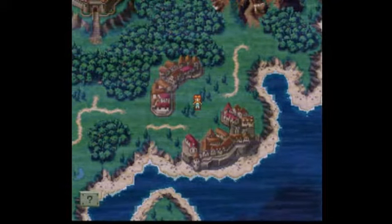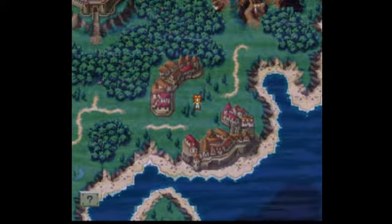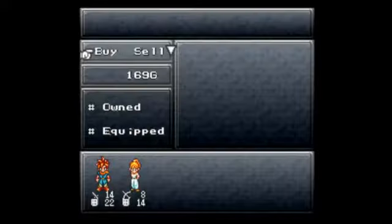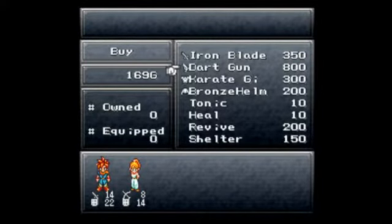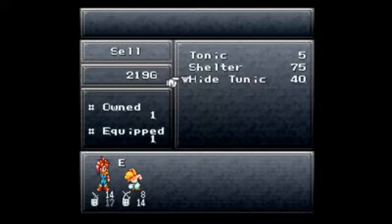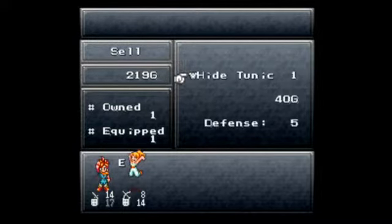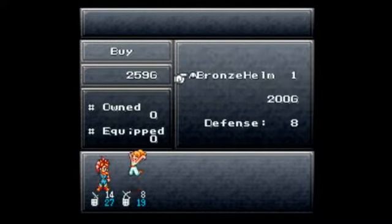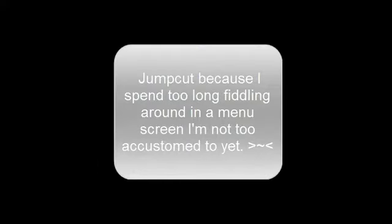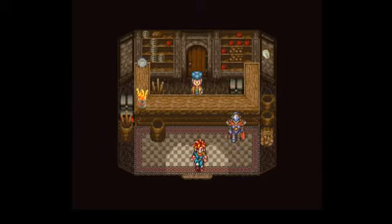Hey everybody and welcome back to let's play Chrono Trigger for the Super Nintendo. Last time we basically started the game, and today we're off to find Marl and see where she disappeared off to. But first let's check out these houses and see what we can buy. I'm gonna go ahead and sell the wood sword here - we don't really need that anymore. Right off the get-go we're already pretty well equipped.